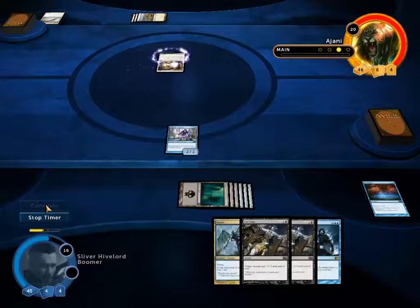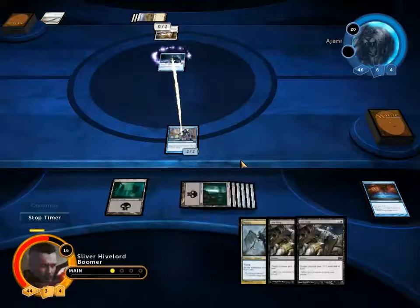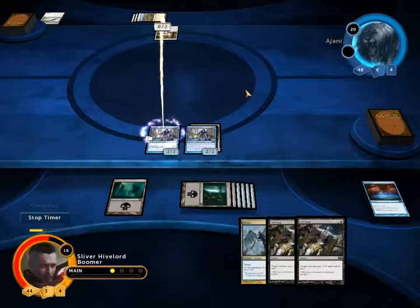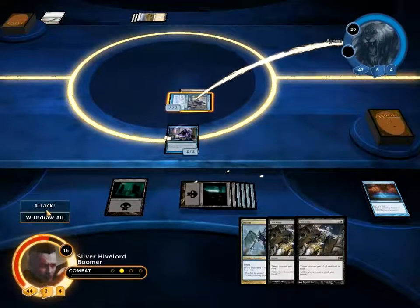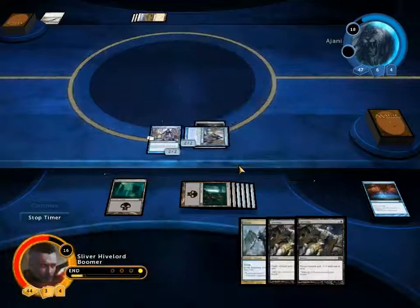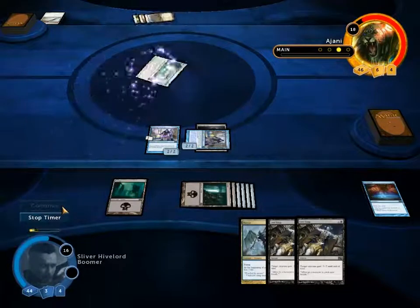He makes Mesa Enchantress. Make an island, cast Stolen Identity making a copy of this, encode it on this, put this on top of your library. Actually, I don't want to play the spell — otherwise I'd end up... yeah, this isn't over yet. I was being a little bit overzealous there. This is not over yet by any stretch.